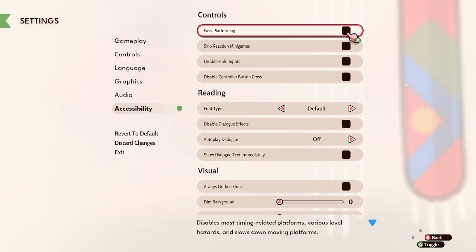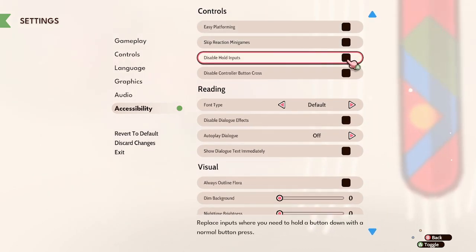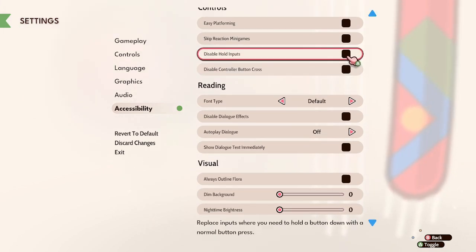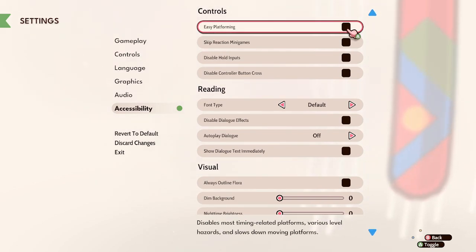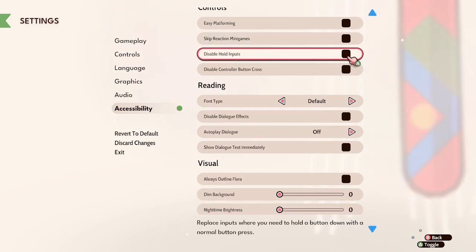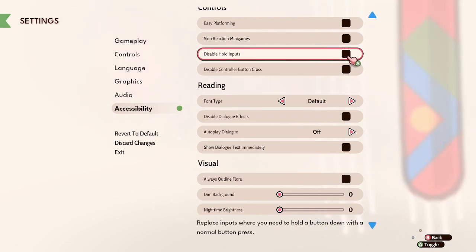So what have we got: skip reaction mini games, disable hold inputs, disable controller button cross. It says 'disables most timing-related platforms, various level hazards, and slows down moving platforms.' Skip all reaction-based mini games such as during cooking and harvesting. Replaces inputs where you need to hold a button down with a normal button press.